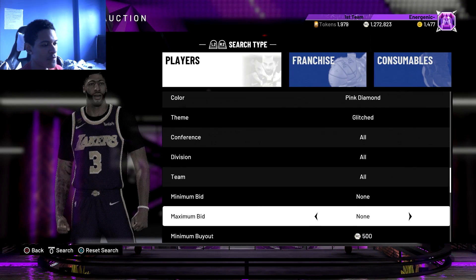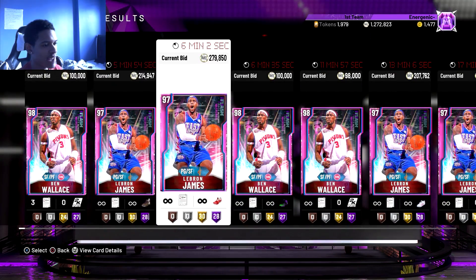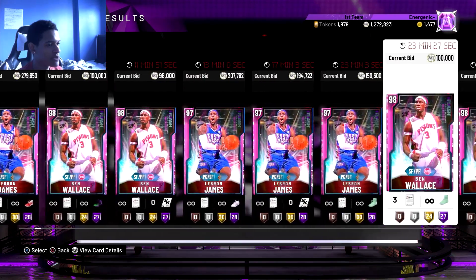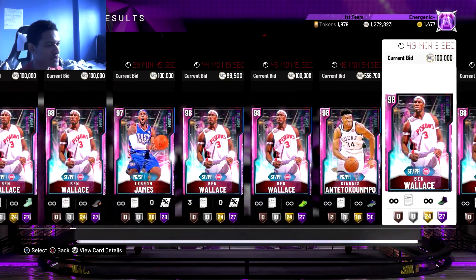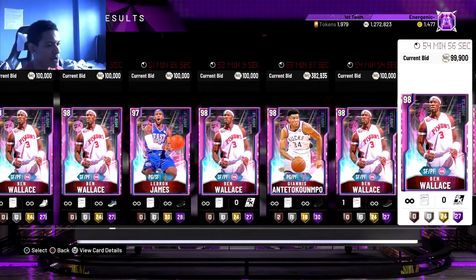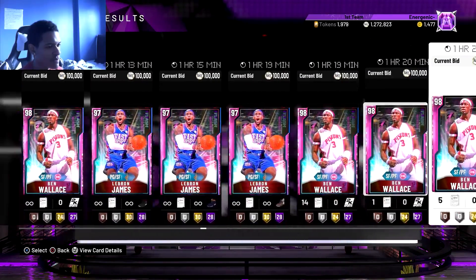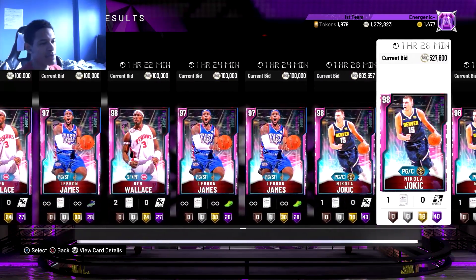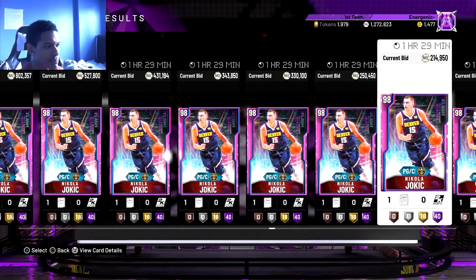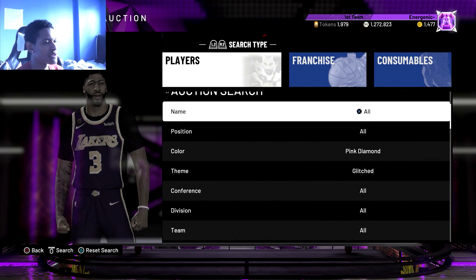The next filter is Pink Diamond Glitched. We're at the point in the game where they've released enough Flash sets that the glitch filter is actually not bad — there are a lot of players on here. The ones that will give you the most profit are obviously Giannis, but you've also got LeBron, Ben Wallace, and Jokic. Look at this Jokic ending at 800k with an hour left — that's insane. Whoever sniped that Jokic is probably screaming with joy right now.